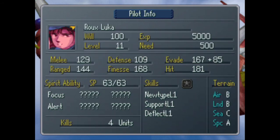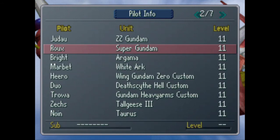Roux Louka from Double Zeta — Newtype, support, deflect, focus, alert. The two pilots of the Super Gundam have the exact same spirits, which is just a waste. Roux sucks in this — she's terrible. Don't use her. She sucks in everything except space. Don't use Roux — friends don't let friends use Roux.